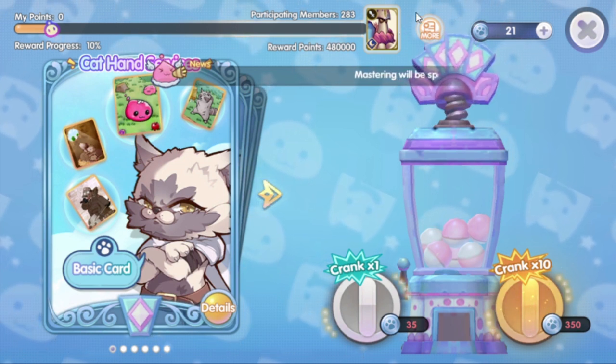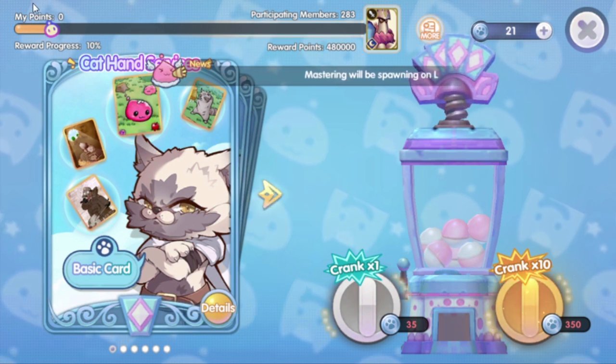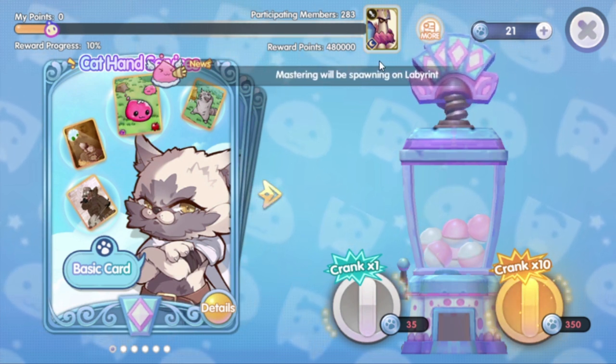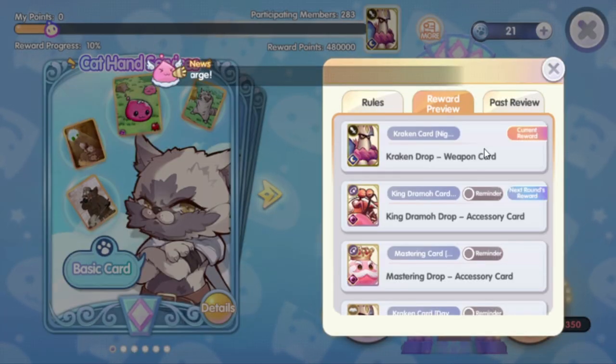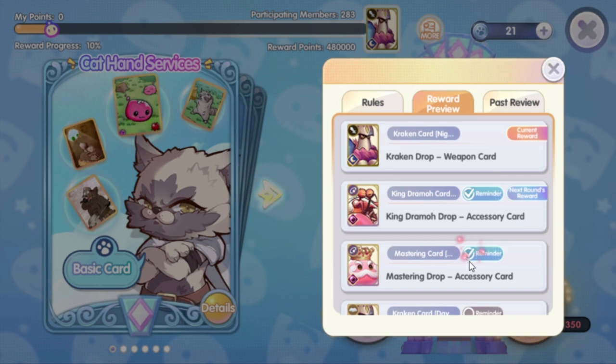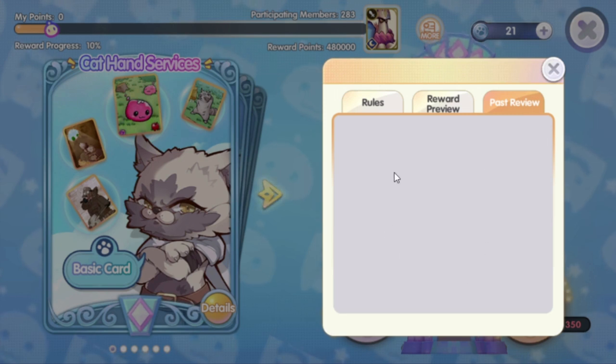Once the progress bar is full, the system will randomly choose one of the players who had contributed to the overall progress and reward that player with the selected card. The higher points you have, the higher the chances of you being selected. You can see the list of cards to be won here, and you can also turn on the notification for which card you wish to participate in. The previous lucky winners will be listed here.